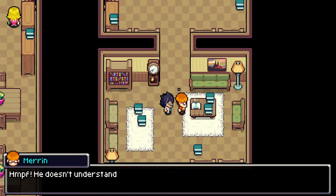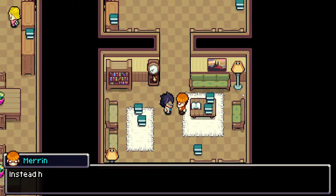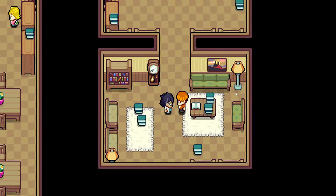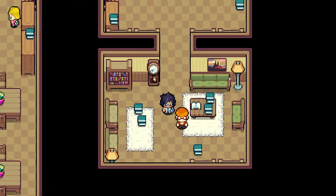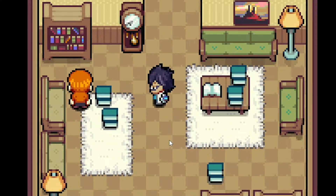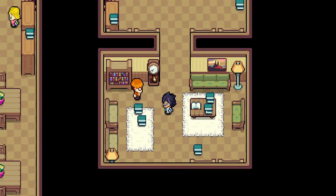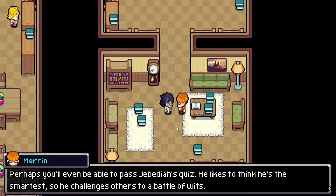Ah, my brother Paradin. He doesn't understand the power of knowledge. He mocks me for reading all these books — says I could contribute to the town. Instead, he's working on his anvil all day. In reality, the pen is mightier than the sword, right? A fellow book lover — it seems I've misjudged you. Let me help you get some books. For a bio-researcher, I know just the ones. Coromon Basics — no, this book is too basic, but it could be handy for someone else. If you read all these books, you'll know everything a Coromon trainer should know. Perhaps you'll even be able to pass Jibbeha's quiz.